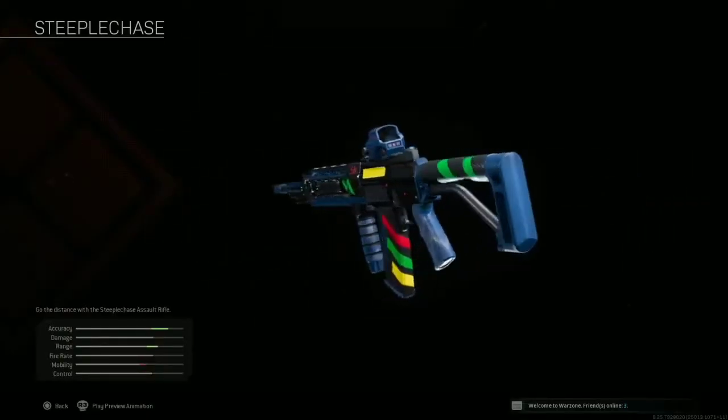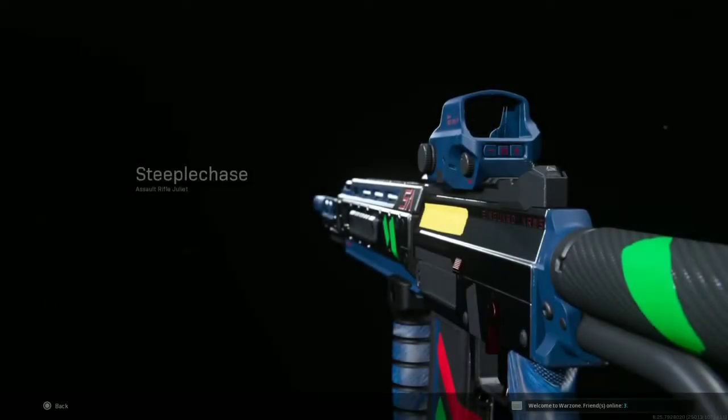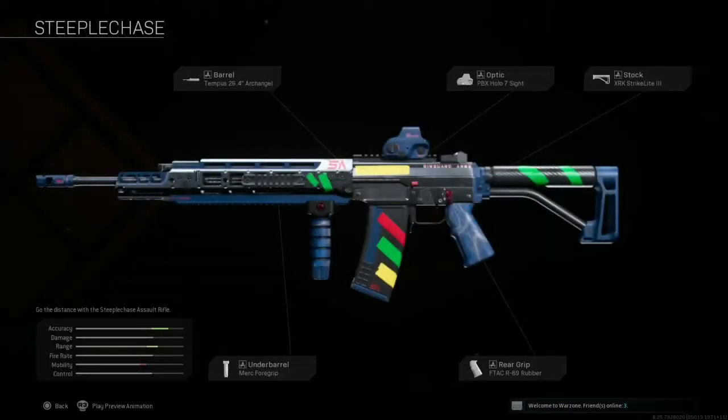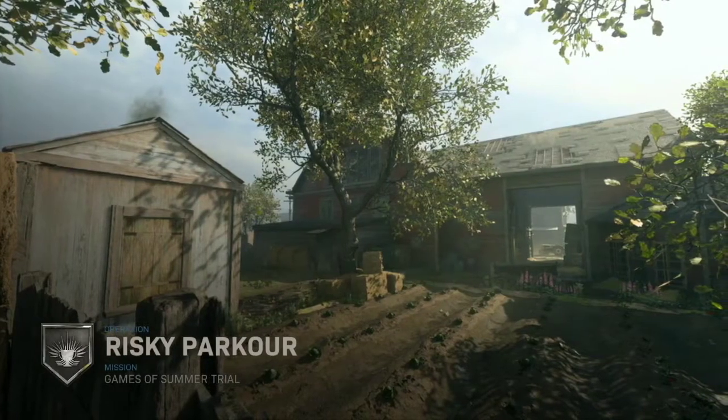So you want this grab blueprint with the colored tape on it. To unlock this you need five gold medals in the Games of Summer event. I'm going to be teaching you how to get these medals the easiest and fastest way. I'm going to be using my controller for this because I play on PS4. Let's get it. The first one is Risky Parkour.